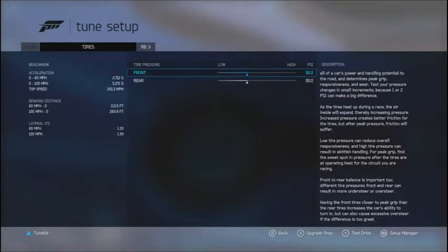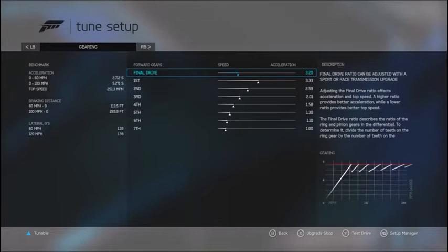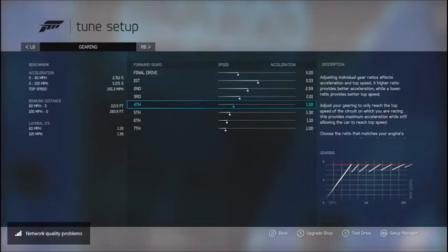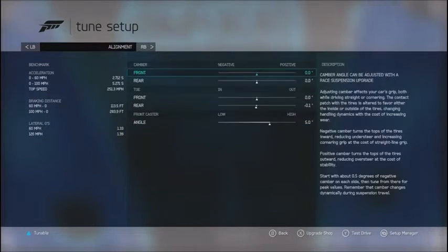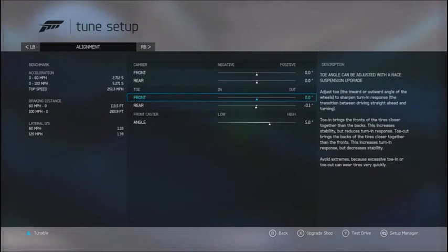Lateral G's: 1.33 at 60 mph and 1.39 at 120 mph — that's a lot. Final drive is 3.20. First gear 3.33, second 2.59, third 2.01, fourth 1.58, fifth 1.30, sixth 1.10, seventh 1.00. For alignment I zeroed out the camber because this car is going to be kind of balanced — it's more of a show car personally.